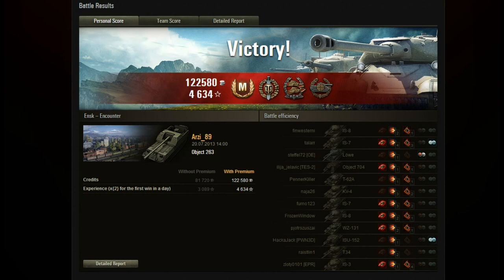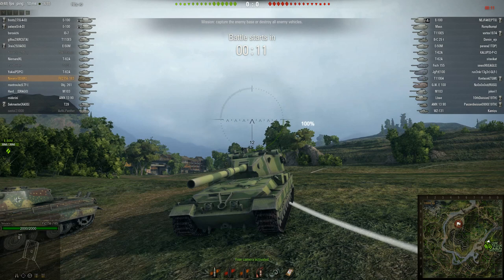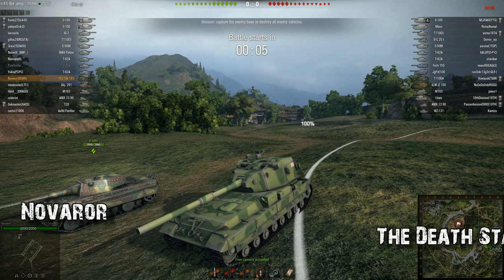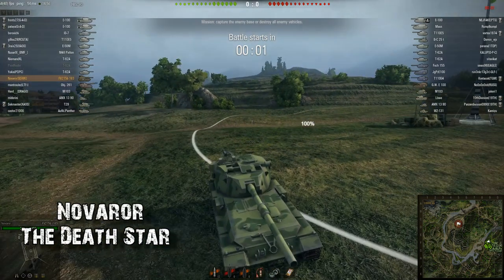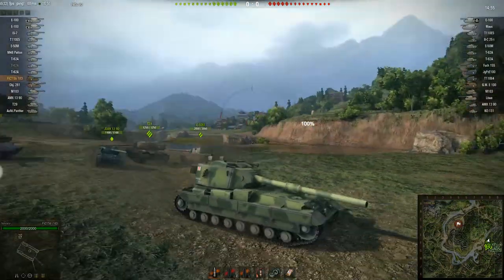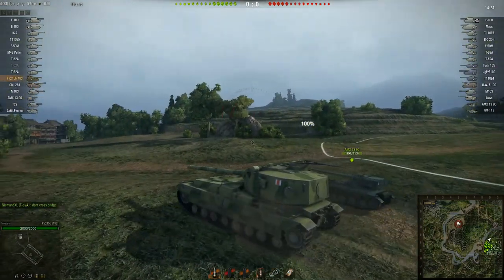Moving on — the chances of not seeing the Death Star in this section of the replay roundup were probably nil. A lot of people sent in replays of this thing. This is Nova Raw in his FV215b 183, the Death Star, and in almost all of those replays everybody did more than 10,000 damage — that's just what this thing does.